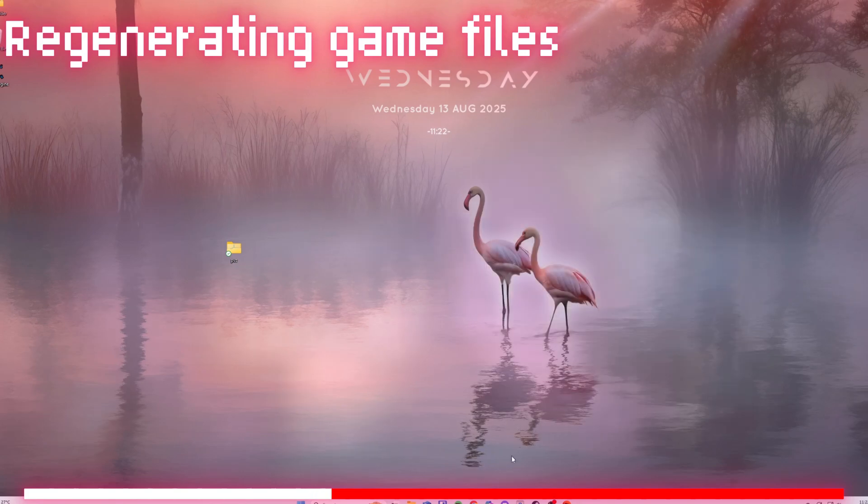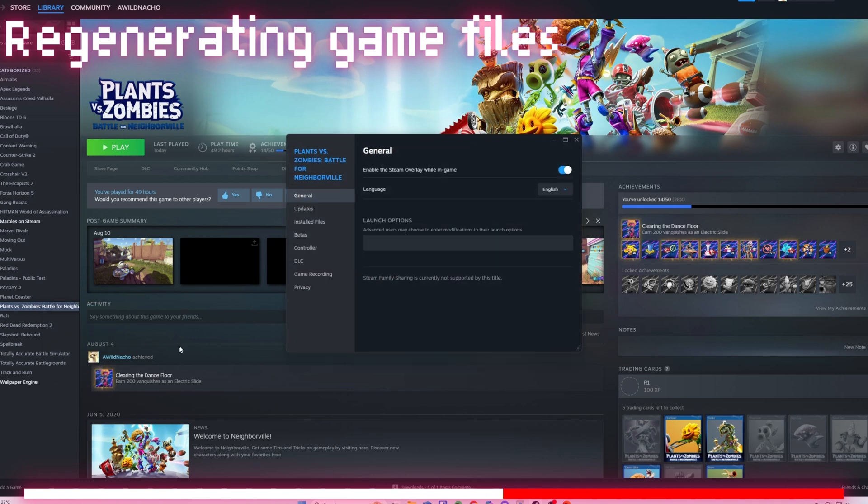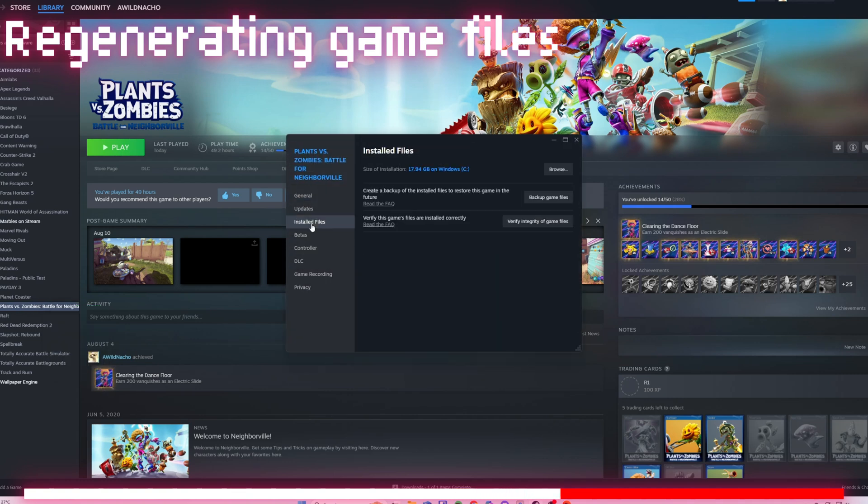Now it's time for the easy part. Go to Plants vs. Zombies, right-click Properties, Installed Files, and verify integrity of the game's files. This will take a minute or two, but once it is done, you can play the game like normal with your money.